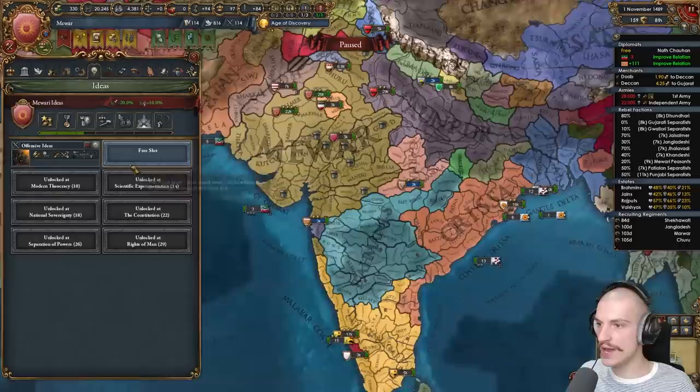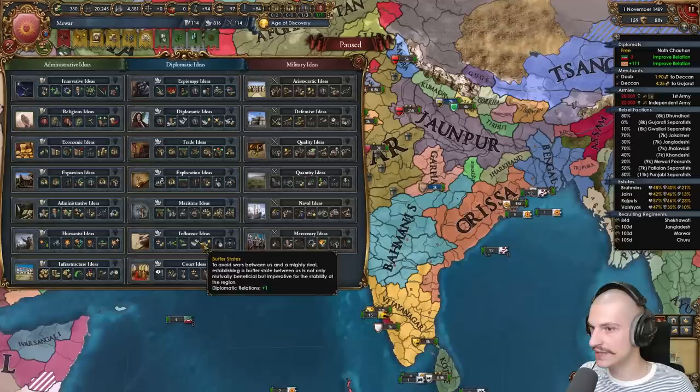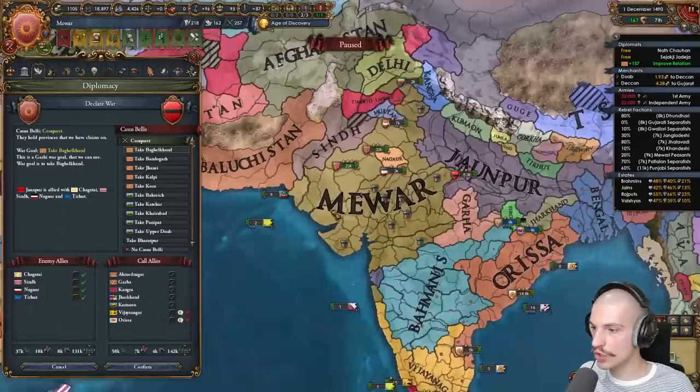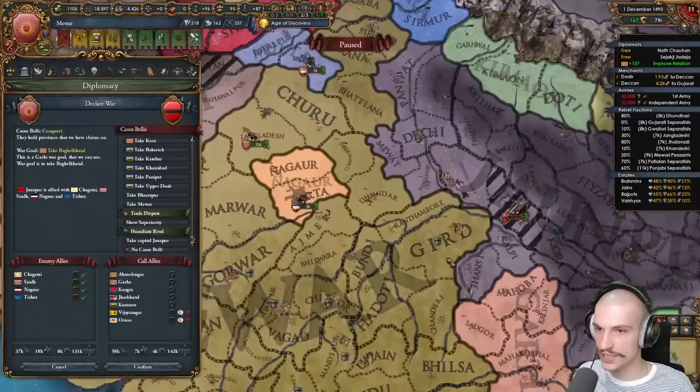John Poor is the biggest rival right now. Let me annex Palitana and Baglana. Got mil tech 7 — getting some cannons. For my second idea group I'm going with Influence — we really need it with so many subjects to integrate. We'll vassalize Kangra and Jarkand. Declaring on John Poor — they have Chagatai, Sind, Nagpur, and Tearhat as allies. Co-belligerenting Sind or Nagpur would bring in the Timurids, so I'll just declare for Barat Poor by itself and piece them out one by one.